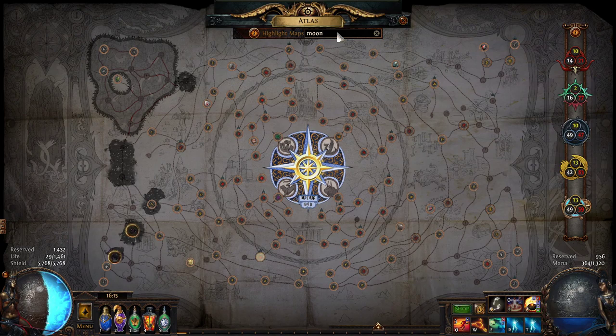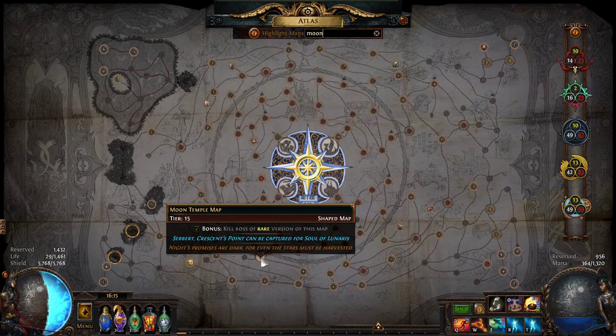Moon Temple has a crazy amount of density with a lot of monsters. The layout isn't the best but the boss has no phases, so it's a good kill too. Other options include Haunted Mansion and Underground Sea — all maps with a lot of density that aren't too long to clear are good contenders.